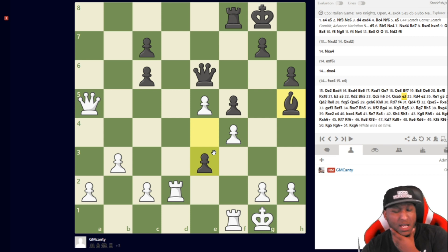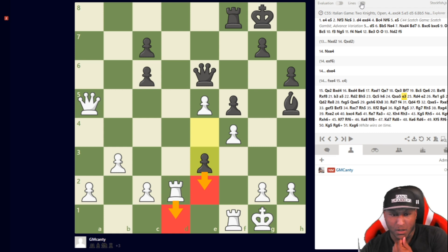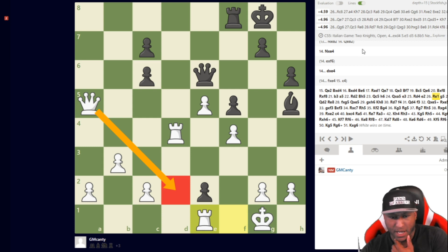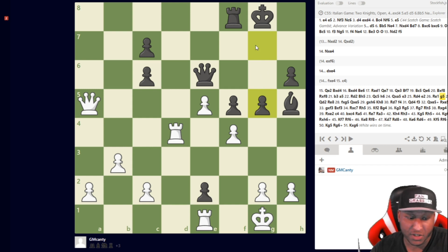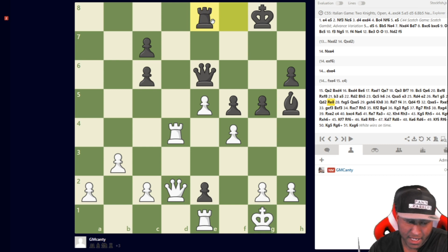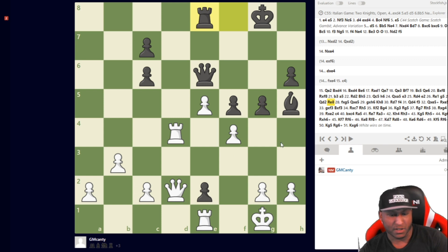Rook to d1 would be a fatal error due to e2 — e2 is even better. The best move is rook to d4, which I play. He plays e2, I play rook e1, and my queen can come back to hold everything. He has to use everything in his position, so he plays g5. I went back queen to d2 to put some pressure, then he went rook a8.